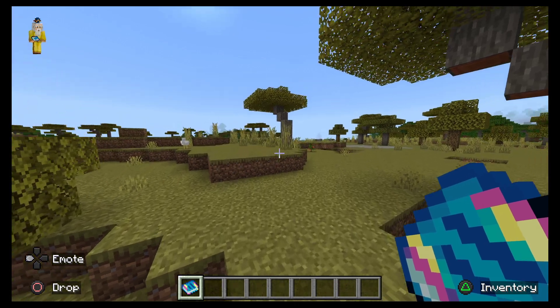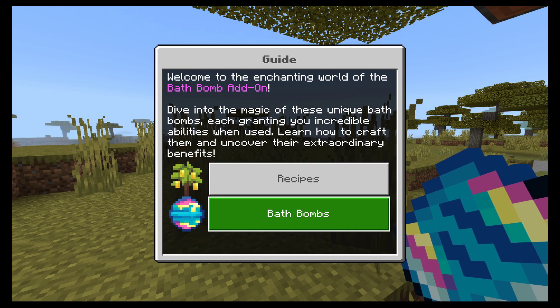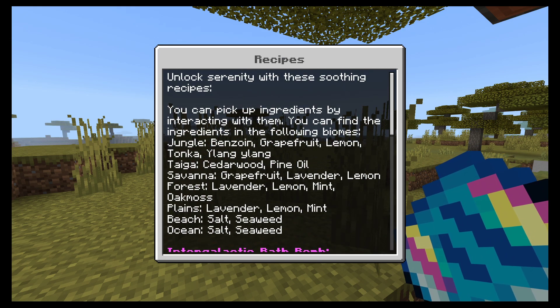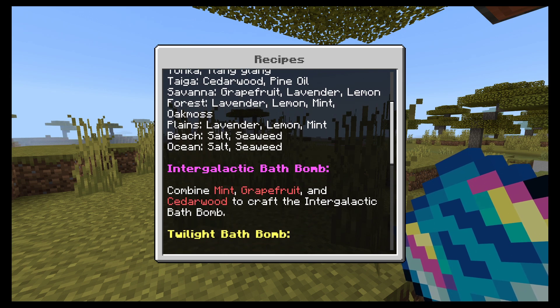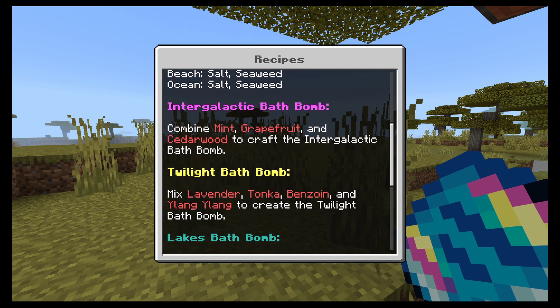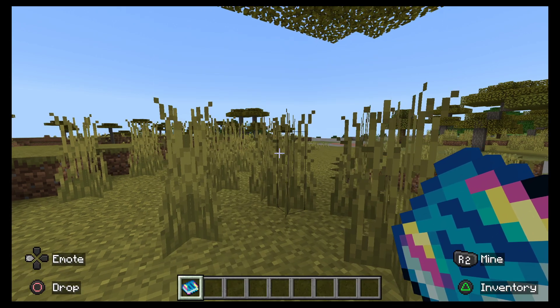Let's read this book. 'Welcome to the world of the Bath Bomb add-on. Dive into the magic of these unique bath bombs, each crowning incredible realities. Learn how to craft them and uncover their extraordinary benefits.' There are only four, so they're already really hyped up. The recipes unlock with soothing ingredients you can pick up by interacting with them, found in the following biomes: jungle — benzoin, grapefruit, lemon, tonka, ylang ylang; savannah — grapefruit, lavender, lemon; forest — lavender, lemon, mint, oak moss; plains — lavender, lemon, mint; beach — salt, seaweed; ocean — salt, seaweed; and the intergalactic bath bomb.